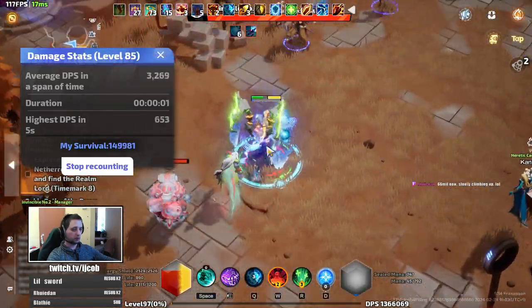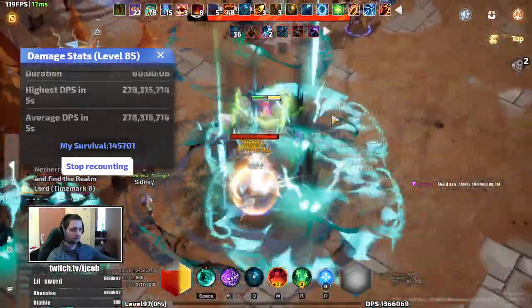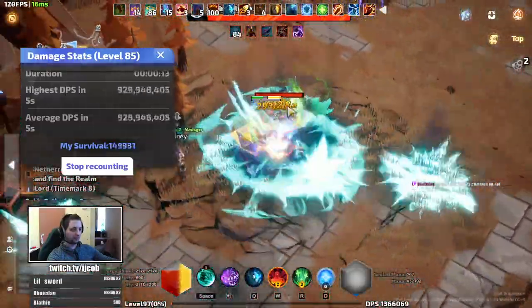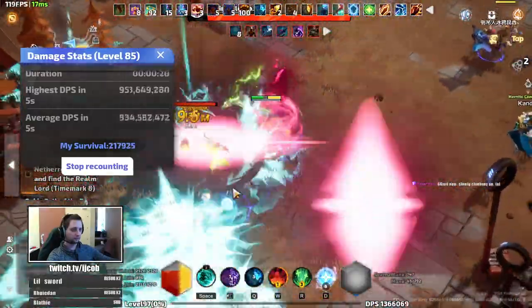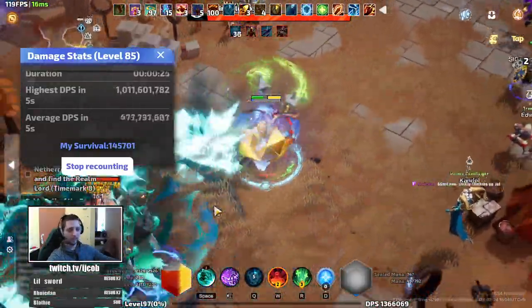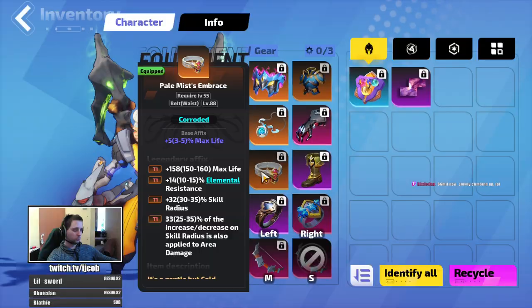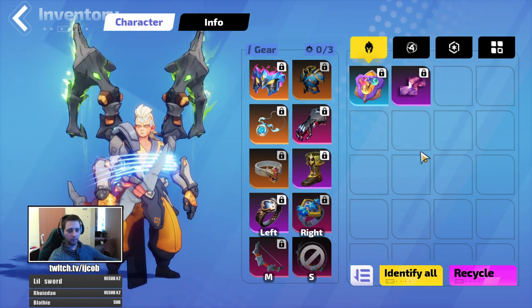The character deals around 1 billion DPS right now, or is hitting around 1 billion DPS as you can see here. Okay, let's say somewhere around one bill, just under. Now let's look at the items.